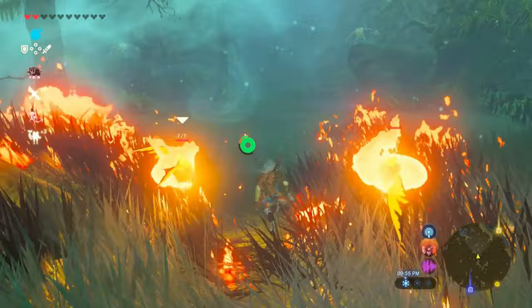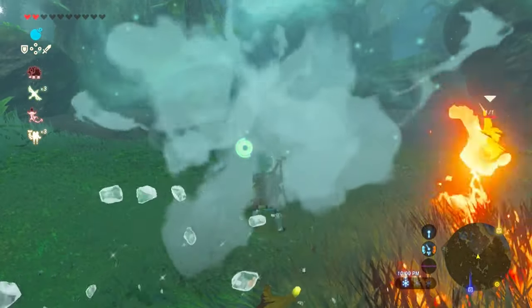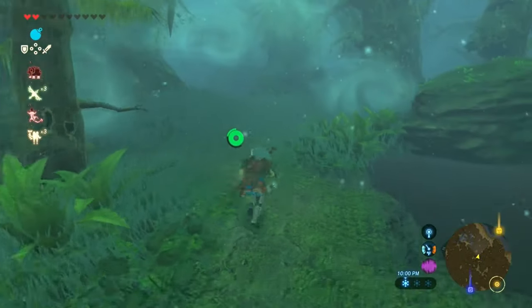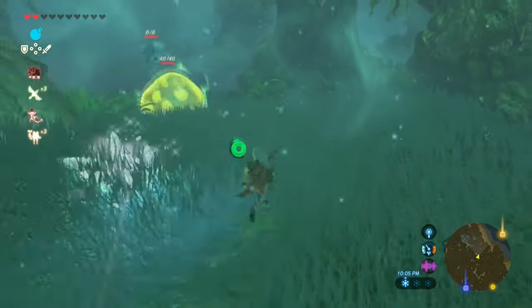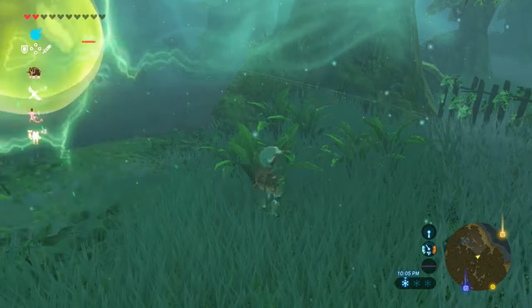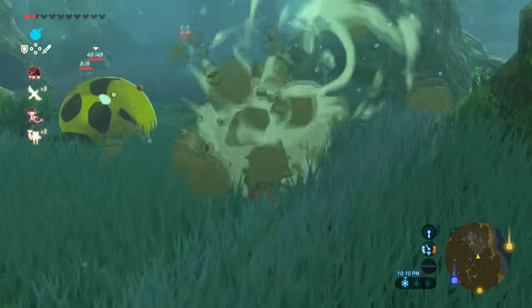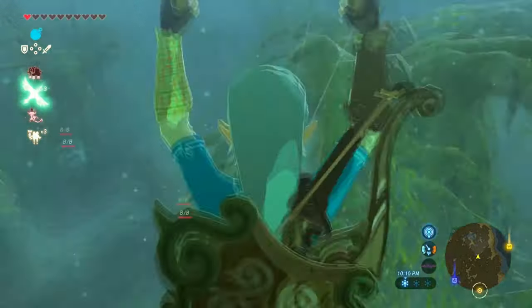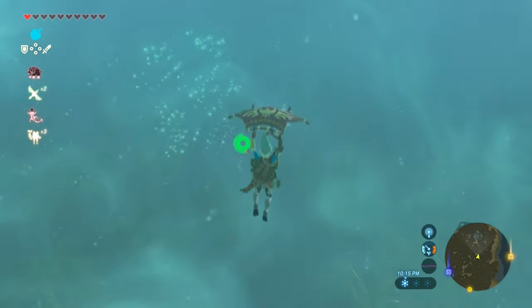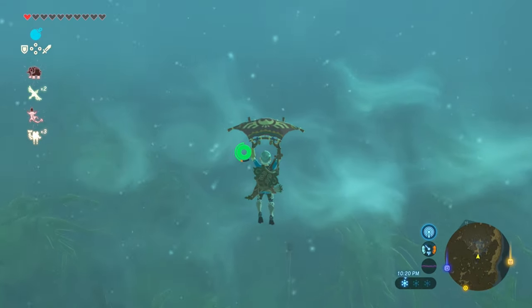Once you reach the swampy area, you're going to need to use Revali's Gale. You can also use Cryonis to cross the path by creating ice pillars, but it's really easy to just use Revali's Gale if you have it.